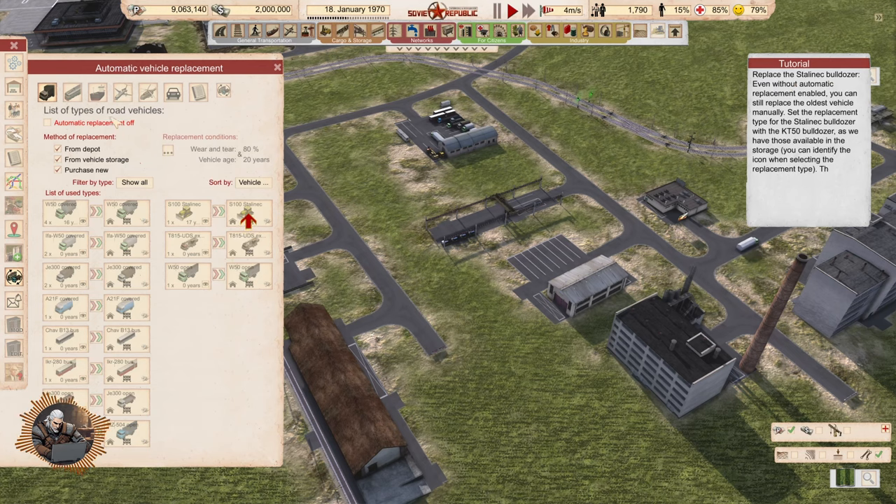Replace the Stalinist bulldozer. Let's see what we can do here — sort by vehicle. Here we can see 16 years age. We have four of those, one of those. Replace oldest vehicle — so you can mass replace here. That's super cool. No vehicle in storage, zero years, 17 years. Replacement conditions: from depot, from vehicle storage, purchase new. You have so many options here.